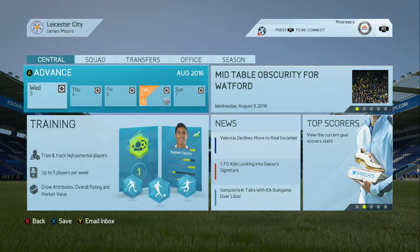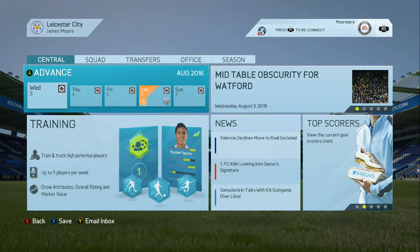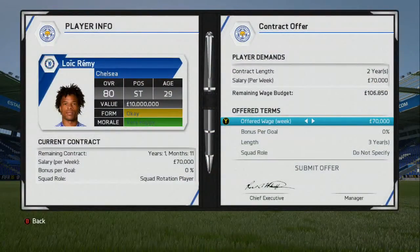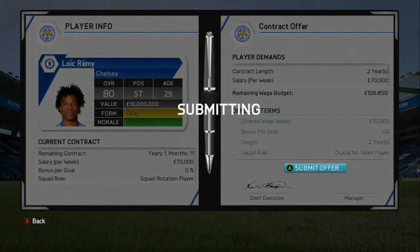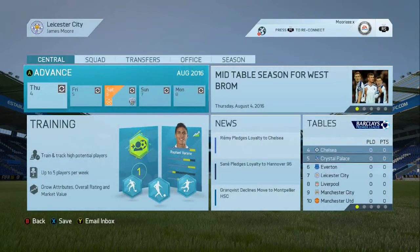In the last episode we made a signing from Schalke, Le Mansane, and made him a permanent signing here at the club. We're still waiting on some other options — Remi needs to come. We need Remi's contract to be sorted out. He wants to see what's crucial — a first team player, which I'm hoping he can become. Correct changes have to be made.